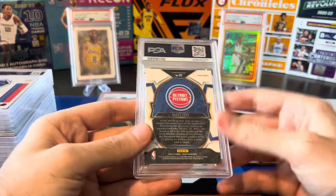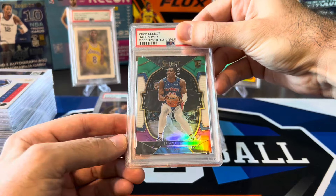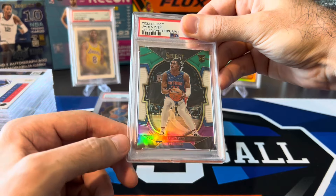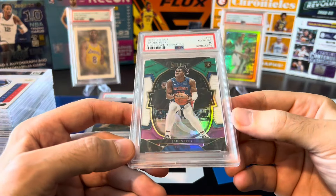We got Jaden Ivy — I don't know what's going on with this guy, I don't know why Monty Williams is not playing him. A lot of weird things going on in Detroit. This is the green white purple. If this doesn't get a 10, I'm sure it's a money loser. So hopefully we get a 10 to at least break even or make a little bit of money. PSA 10 on this one — there we go!